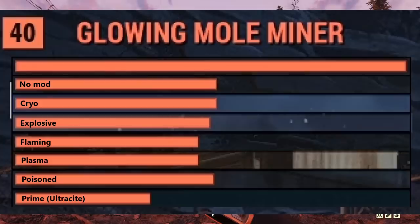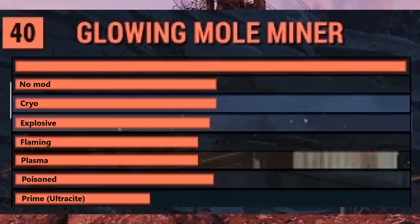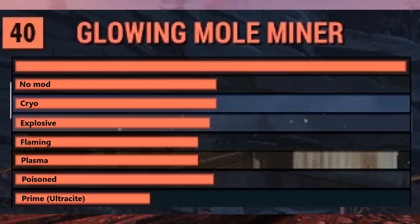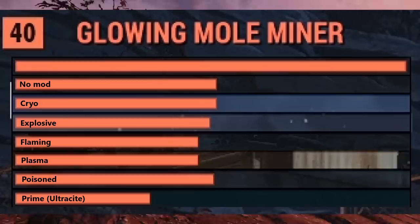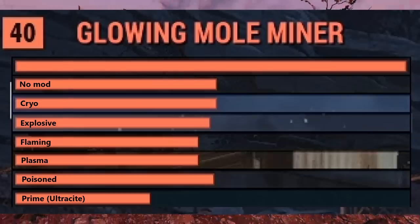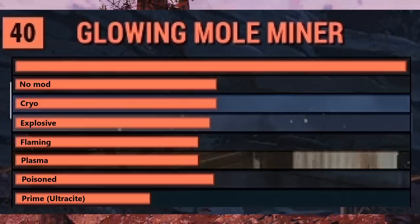Then there is poison, and honestly guys, it's doing about nothing. I think there's one pixel difference between regular bow and poison bow. It's the one mode that only looks cool because the target will be glowing green for a couple seconds because of the poison effect - nice visuals, but that's about it. And there are ultrasight arrows - those are awesome. Apart from being more expensive, if you do have flux to craft them, it's the best possible arrow.